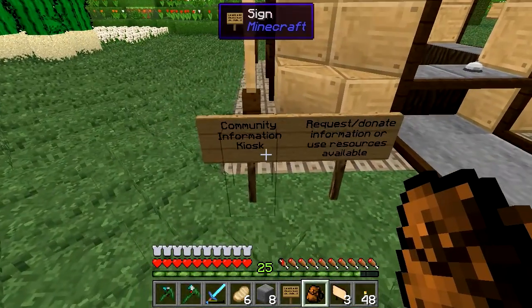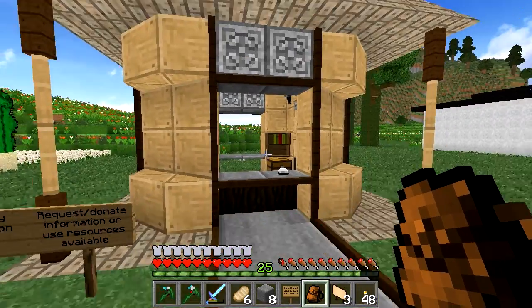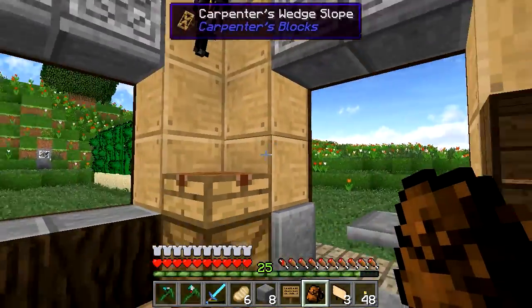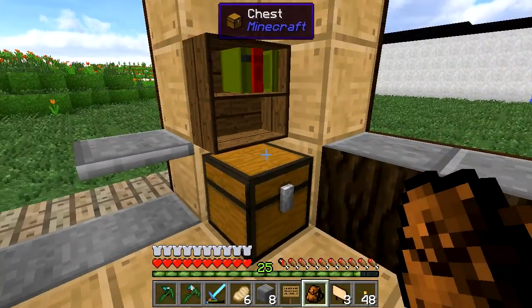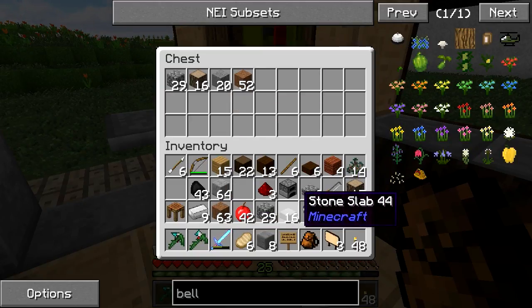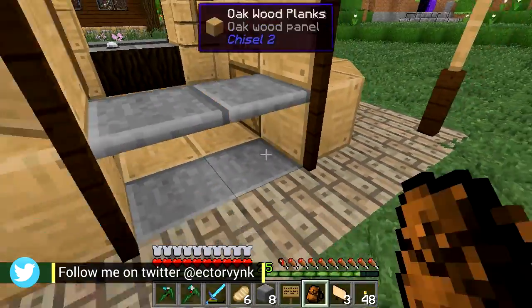Okay, so I went with normal signs. 'Community information kiosk - request, donate information, or use the resources available.' Hopefully that kind of makes it a little bit clearer. I'll be putting some more information and just useful resources in, and maybe the other members can pitch in as well and just donate a book or two that I don't have or can't remember how to make. In here we're just going to put a few things - some wood, some handy things, some stone as well - let's just chuck all that in, just general things that you might need.